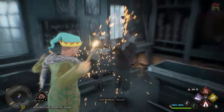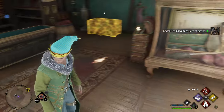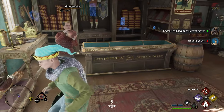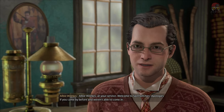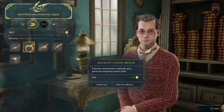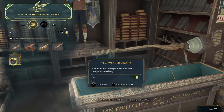When you go into this shop — you wouldn't have been able to get in here earlier in the game but now you can. You can loot and steal stuff because people don't mind in this game. Talk to the shopkeeper and after a little bit of dialogue you can go ahead and buy your own broom. It's going to cost you about 600 gold.